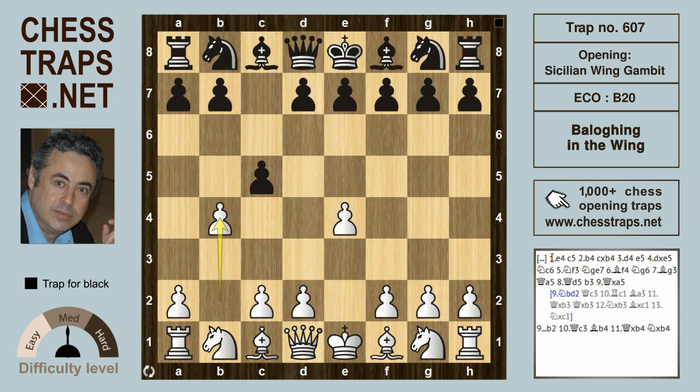White responds with b4, the Wing Gambit. This is an interesting gambit — if the pawn is taken on b4, then white gets the center immediately with d4, or at a later stage he can defer d4. But in any case, white has got two pawns in the center for the pawn given up on b4.